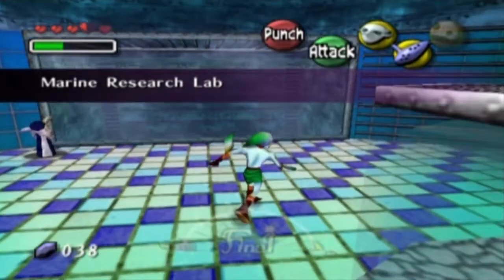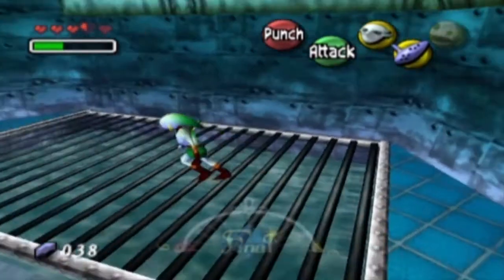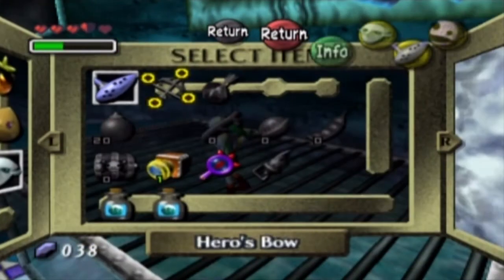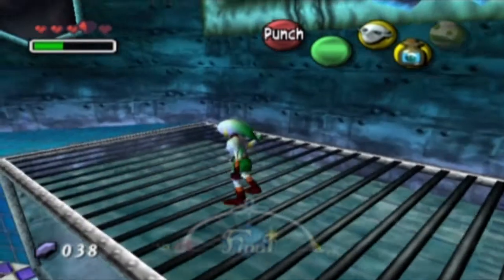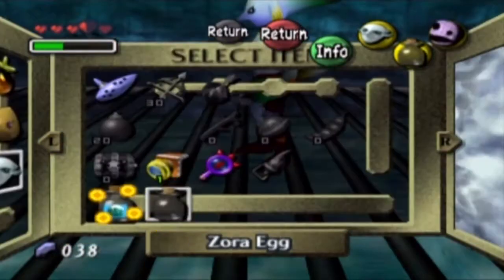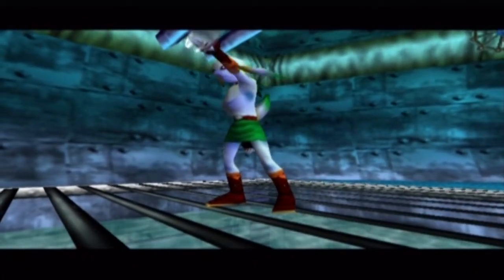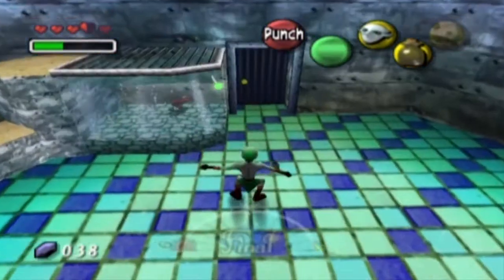We need to come into this door here — it takes us into this little research lab where there's a ladder to climb because there's a giant fish tank. We need to drop the Zora eggs into it, so I'm just going to get those ready and drop them in from up here. I do not like this section of the game, but not nearly as much as I'm not going to like the Great Bay Temple — that place sucks.